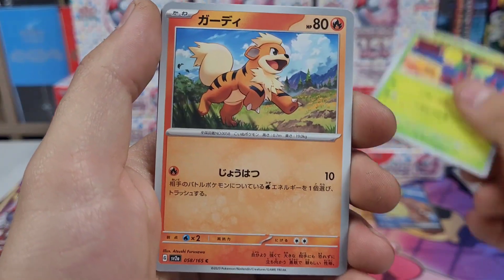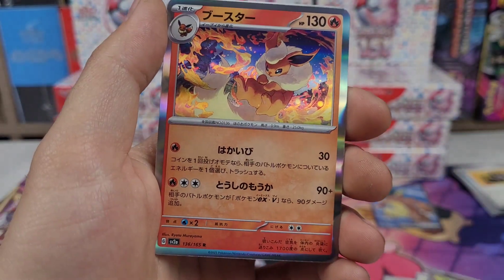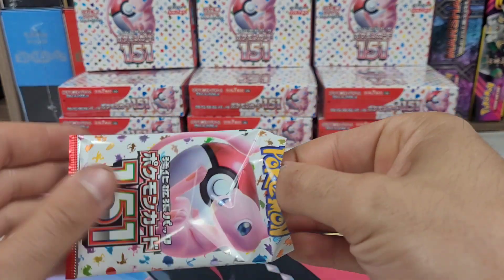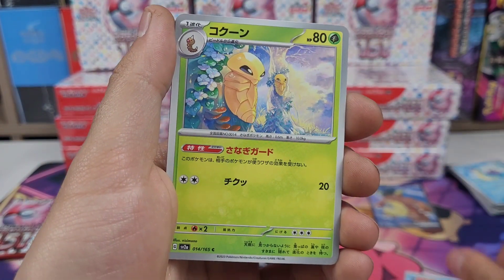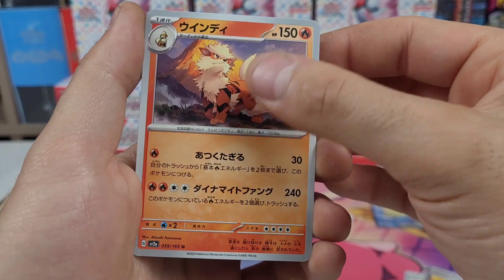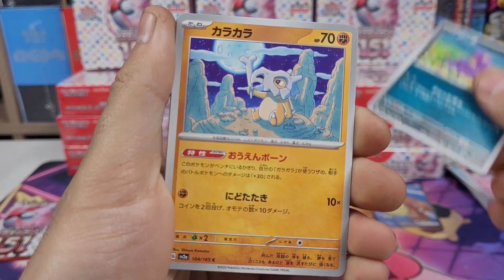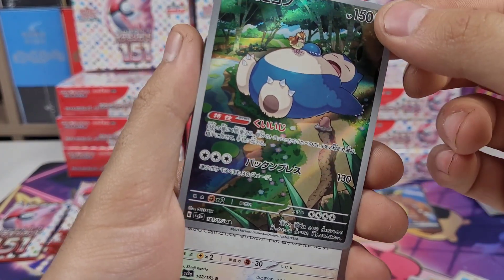Bellsprout, Growlithe, Eevee, Jynx, Golduck, Lapras — that's one Pokemon I'd like to see an art rare of, either Lapras or Dragonite, two of my favorite Pokemon. Lugia is my favorite legendary. Tentacool, Ponyta, Kakuna — there's that belt card again, and our Jynx every box. Arcanine, Slowbro, Cubone, Porygon, and there's our Snorlax — pretty sure that's going to be the promo in English for the ETB.